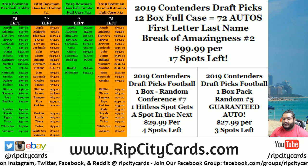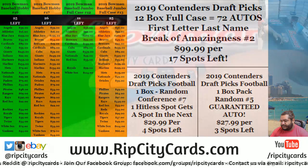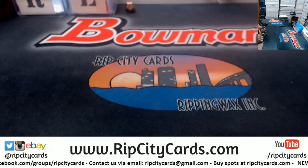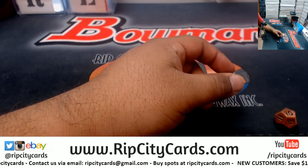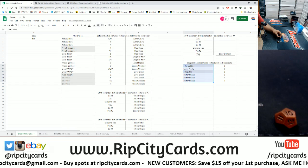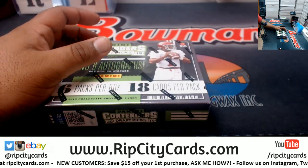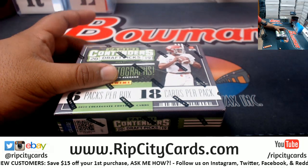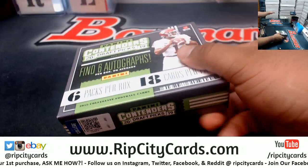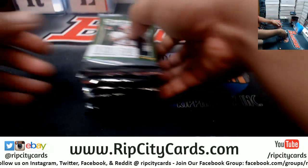What up! It is now time for a one box pack of random of 2019 Contenders Draft Picks Football — number five to be exact. All right, let's roll the die and see how many times we're gonna go in the random. We got the number 10. Before I even do this, let me open up the box and number the packs so you can see there are no shenanigans going on around here.